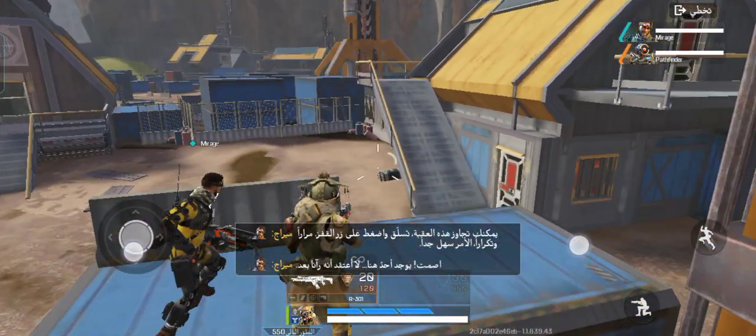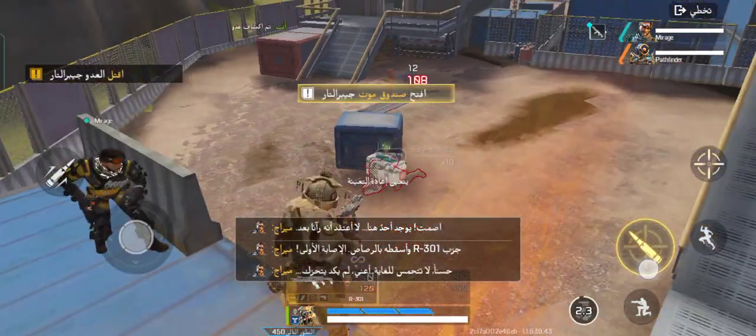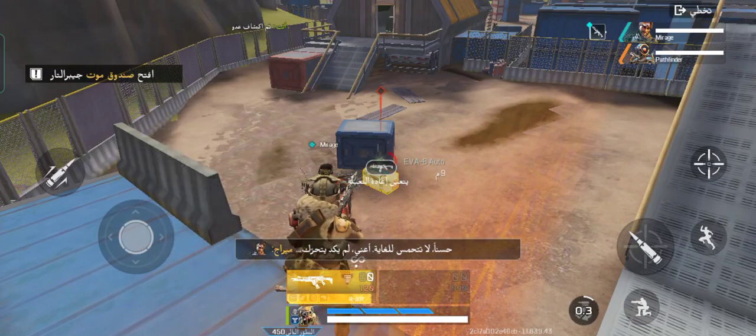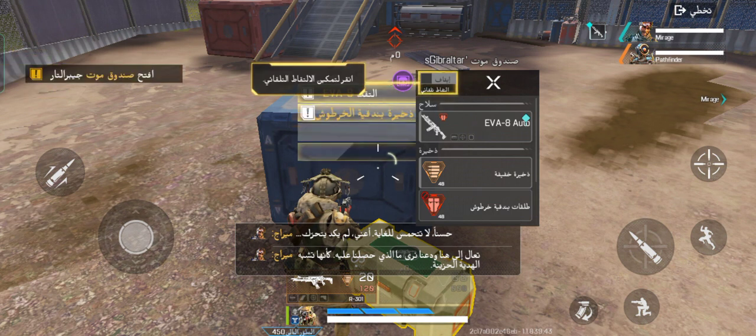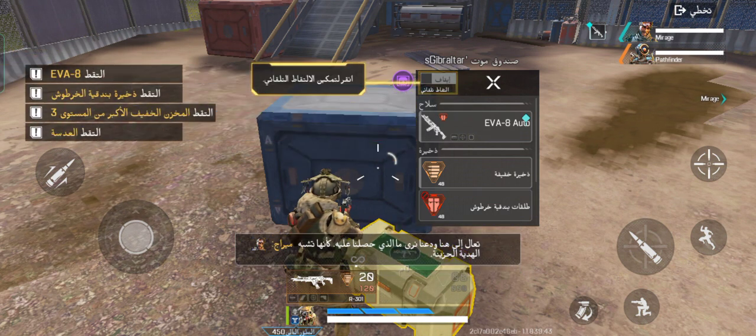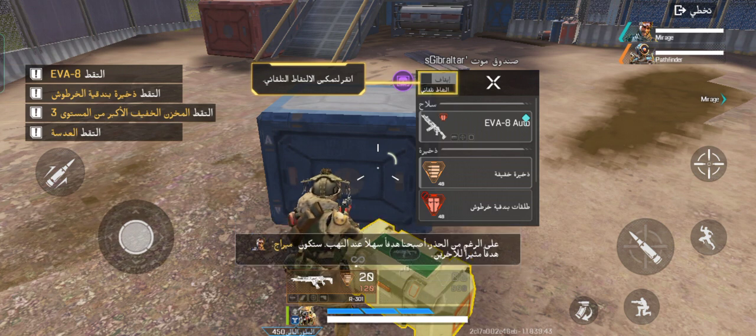We got a live one. I don't think he sees us yet. He barely moved. Come here and let's see what we got. It's kind of like a sad present, really. Careful, though — you're a sitting duck when looting. Yeah, you'll be a juicy target for others.